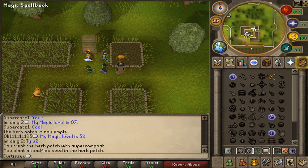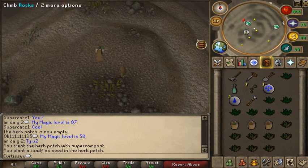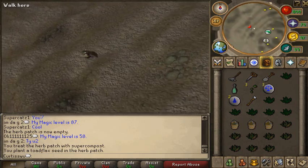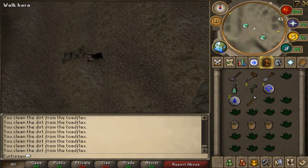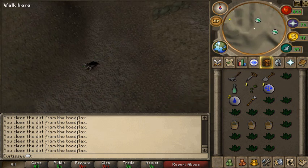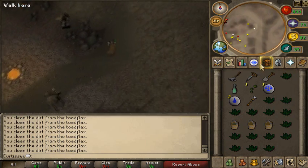Next I go to Trollheim, which requires another quest - My Arm's Big Adventure - and that gives you five herb patches overall. I don't clean my herbs here. Climb down the first slope, then click to the next slope, and on the minimap you'll see the green shortcut arrow - click right near there. I clean all my herbs here because if you try to clean them while clicking one of those shortcuts it will interrupt your movement, but if you're just moving it doesn't interrupt. So you can clean them without stopping your movement.